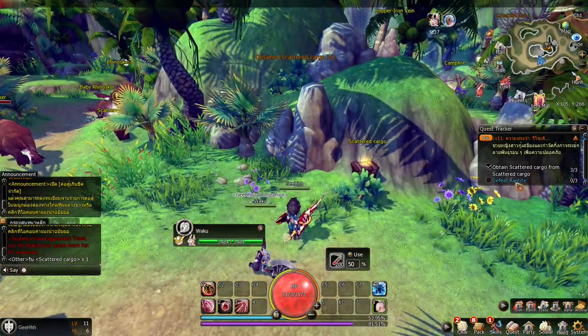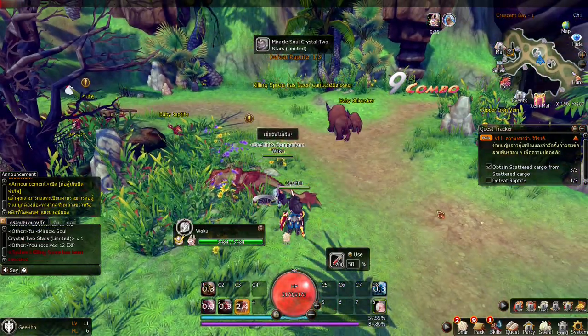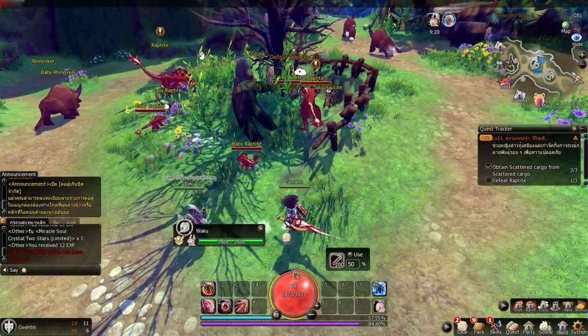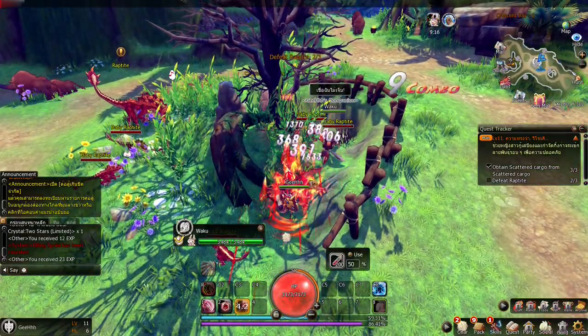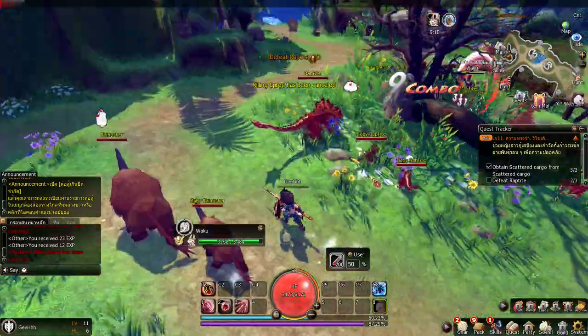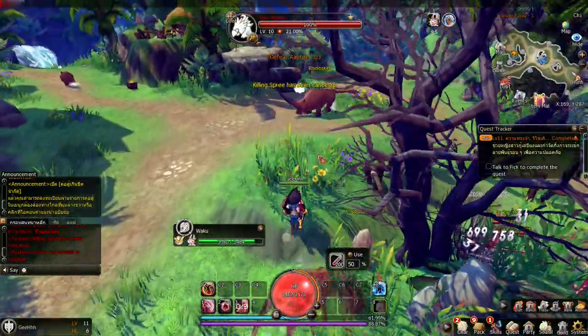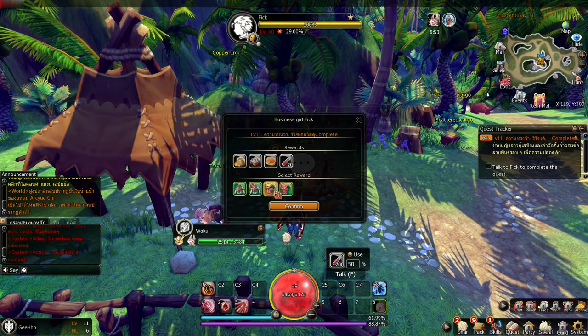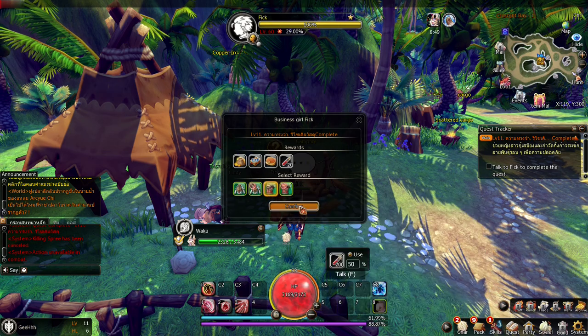Now we need to defeat the Prop type — killing spree! We got them. Why would I use other skills when I have killing spree? It's very strong — just spam it and defeat the enemy. Now we need to talk to Fick. There goes the reward — guard outfit or thief outfit? The thief outfit.